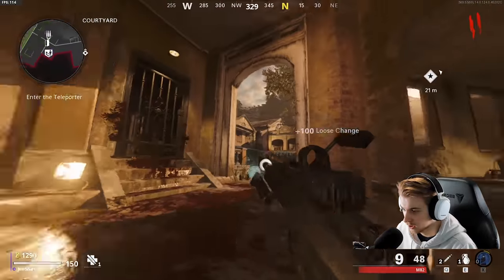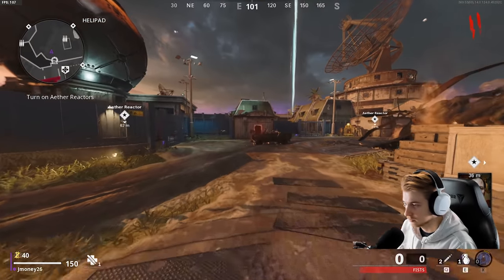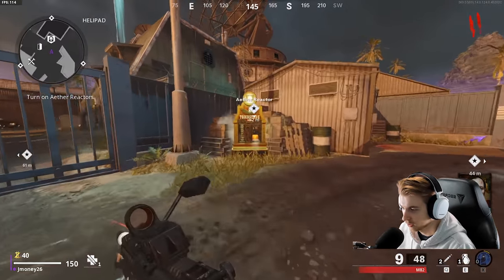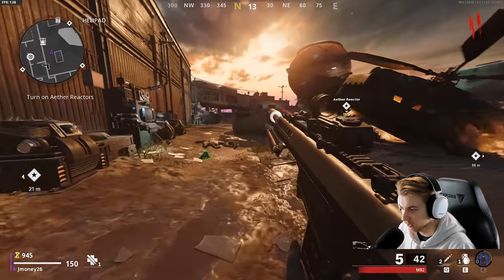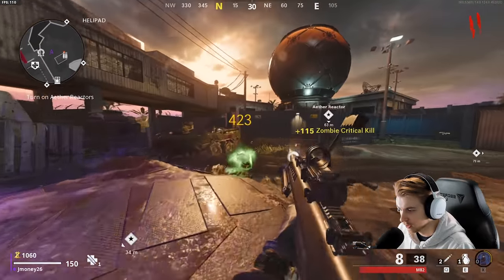Easy crits. Let's hit the teleporter and get out of here. Let's keep the crit ratio up. So far, 13 for 13 — 100% crit ratio.